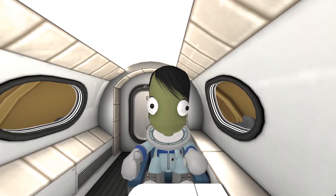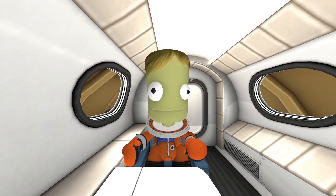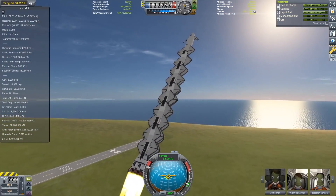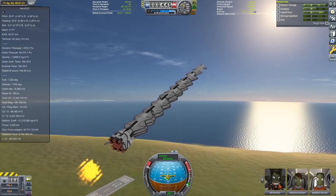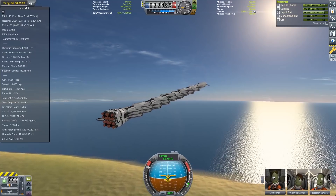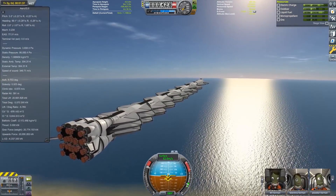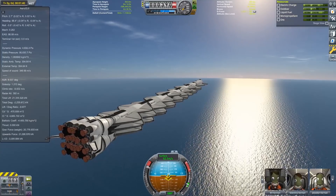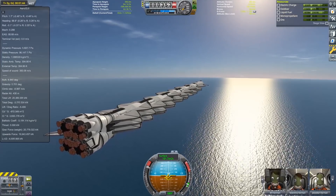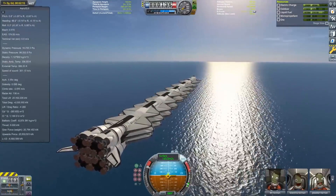I'm going to get this mission started and then talk more about the design as it progresses. One of the goals for this mission is that this will be able to take off and land from sea level on EVE, so it uses a combination of the mammoth rocket engines and a ducted fan propeller system. It is not very well optimized for flying on Kerbin — this is designed purely for flying well on EVE — but it will be able to get there on its own by using the rocket engines to help get off the ground and then use the ducted fans to climb to higher altitude.